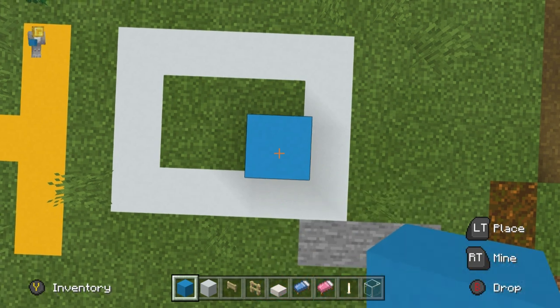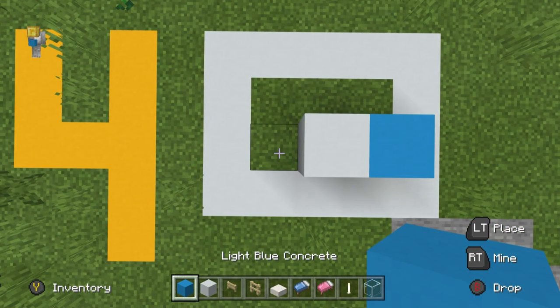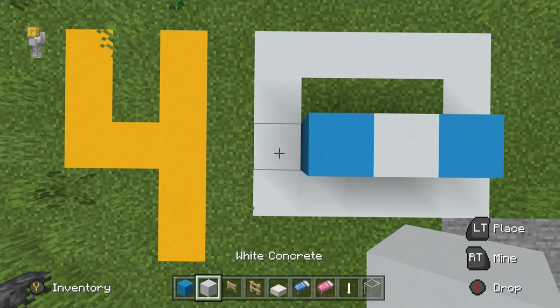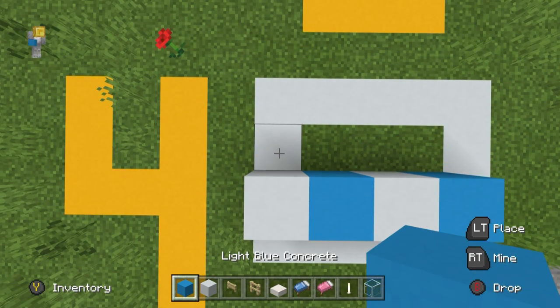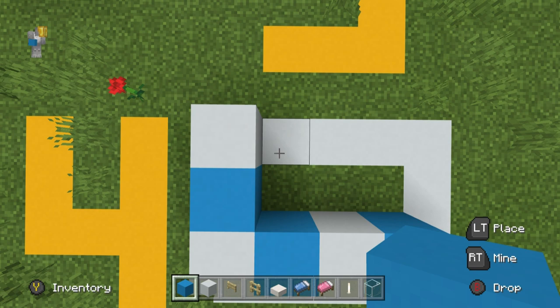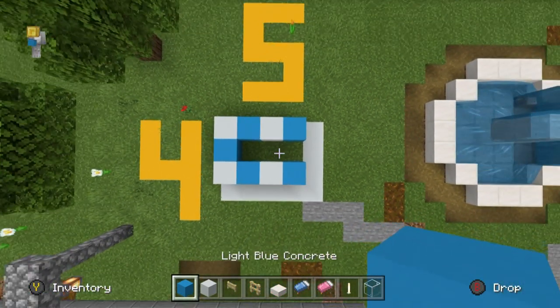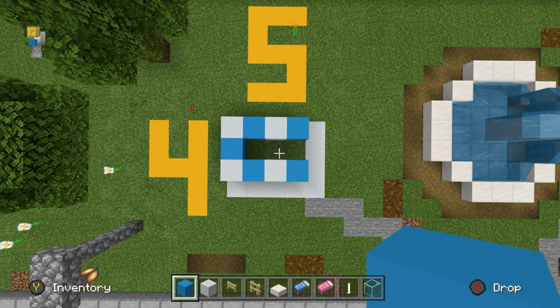Place a light blue concrete on the ground. Place a white concrete left of it, then a light blue, then a white. Place a light blue concrete going backwards, followed by a white. Place a light blue concrete going right, then a white, then a light blue. This is the shape we're looking for.